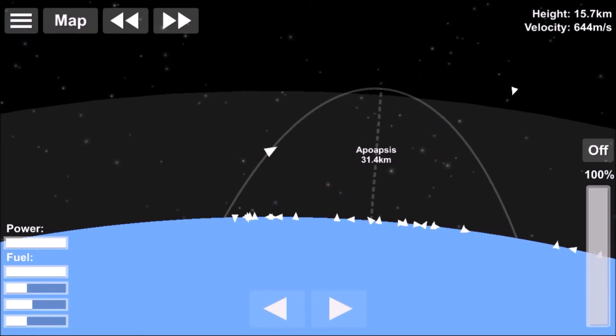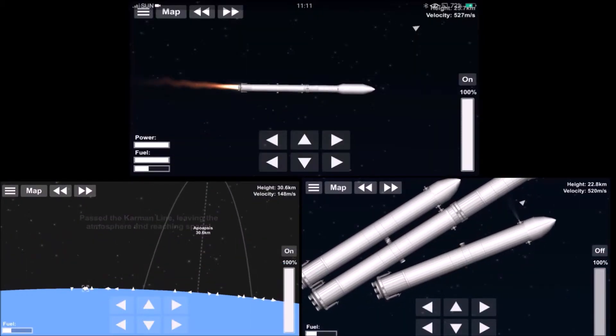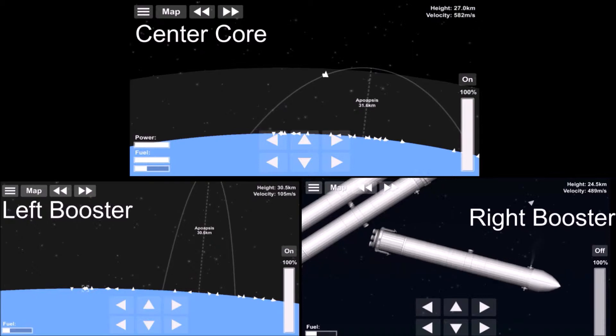We are now about to ditch the first and second boosters — there they go. The center core is now launching into space. The left booster is performing its boost-back burn, with the right booster just turning around to begin its boost-back burn as well.